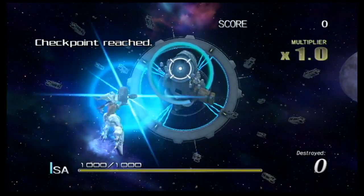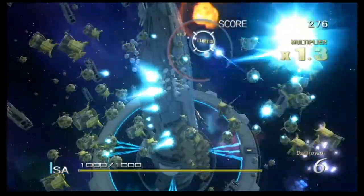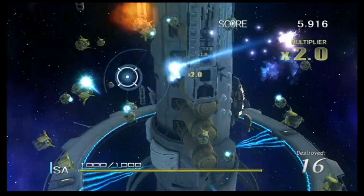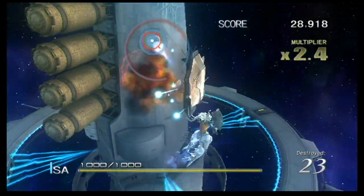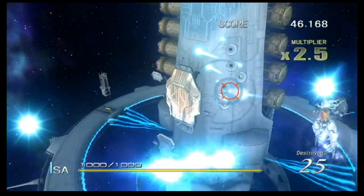Is your body ready? It better be if you want to take on the final stage of Sin and Punishment: Star Successor. By fusing with Kachi, Issa's body has turned into that, and it has multiplied his total health by 10, bringing it up to a thousand, matching the general destructive ability of your shots, although the mechanics of the charge shot have not changed, even though you're now fused with Kachi.